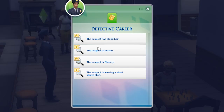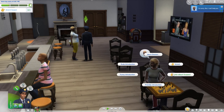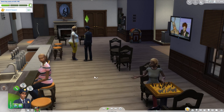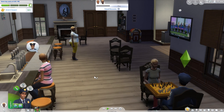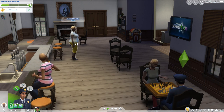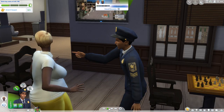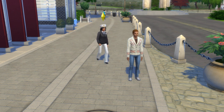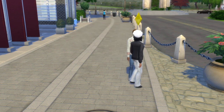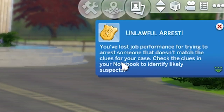Sometimes the game likes to be really annoying and tell you your suspect is a female with blonde hair who's wearing a t-shirt, and then dump you into a lot with three sims who fit that description — so traits can be very handy. Also from my experience, I've found that guilty sims are often, but not always, very unhelpful when you ask them about the suspect. Once you're confident you've found the sim that matches up with your clues, arrest them, and you'll bring them back to the station for questioning. If you're unsure, then don't just arrest anyone. I tried arresting the wrong sim on purpose just for the sake of it, and the arrest failed. The game was like, no honey, that's not who we described.